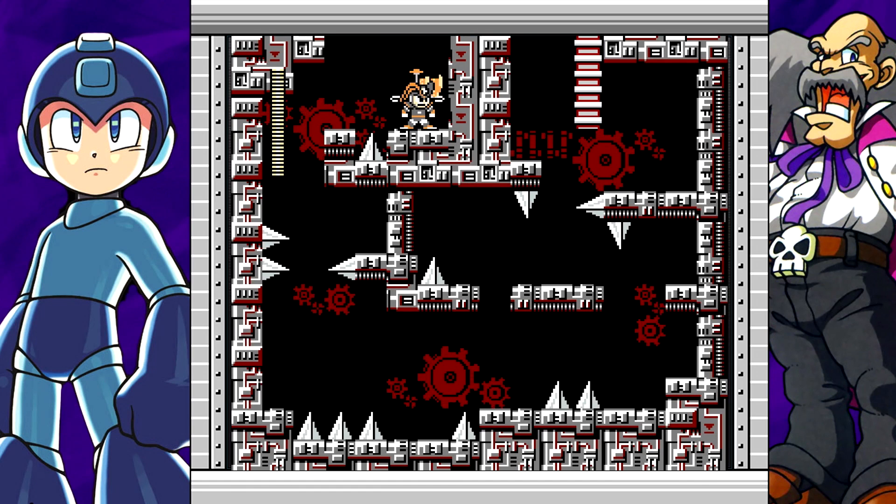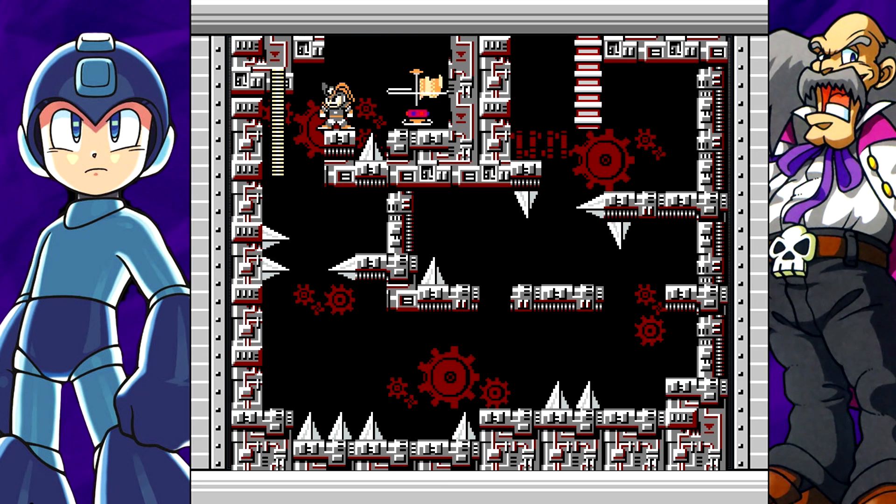This level should not be in Mega Man Maker. The hitboxes of the spikes are notoriously stupid, as well as basically everything in this game. The hitboxes are basically retro hitboxes, which means they're not tight to the object itself, which makes it very difficult to gauge whether or not you're going to hit a spike or an enemy. As of right now, I don't recommend levels like this unless the hitboxes change to be tighter, but unfortunately that's not going to happen with Mega Man Maker.